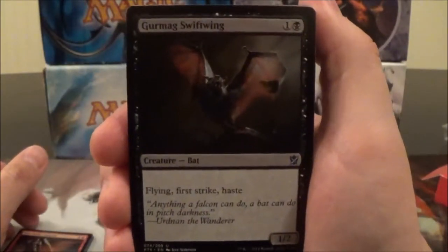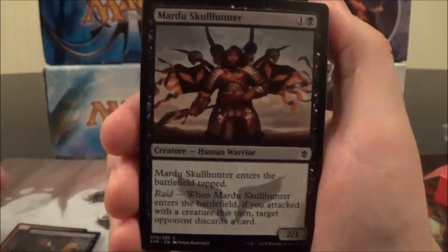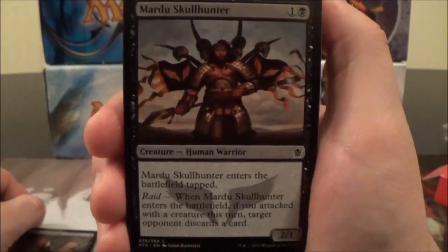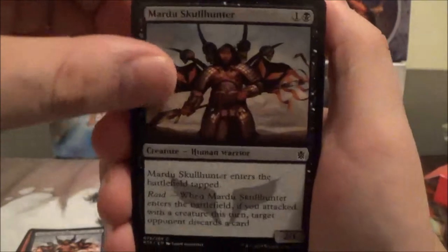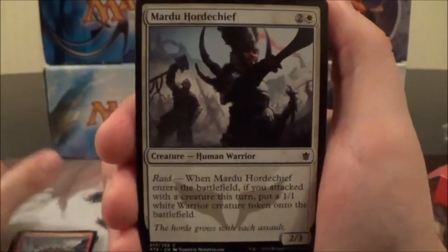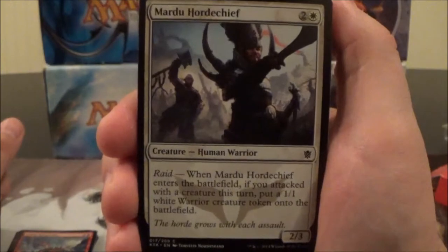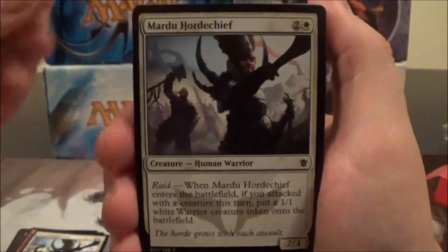Here we have Gurmazz Swift Wing, a two-cost 1/2 with Flying, First Strike, and Haste. Here's Mardu Skull Hunter, a two-cost 2/1 that enters tapped with Raid — whenever it enters the battlefield, if you attacked a creature this turn, target opponent discards a card. Here's Goblin Roughrider. Mardu Horde Chief is a three-cost 2/3 with Raid; when it enters the battlefield, if you attacked this turn, put a 1/1 White Warrior token onto the battlefield. I like creatures that bring other creatures to the party.